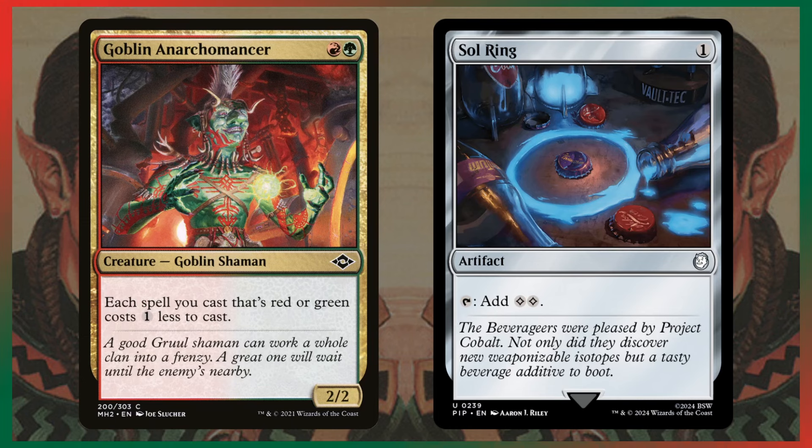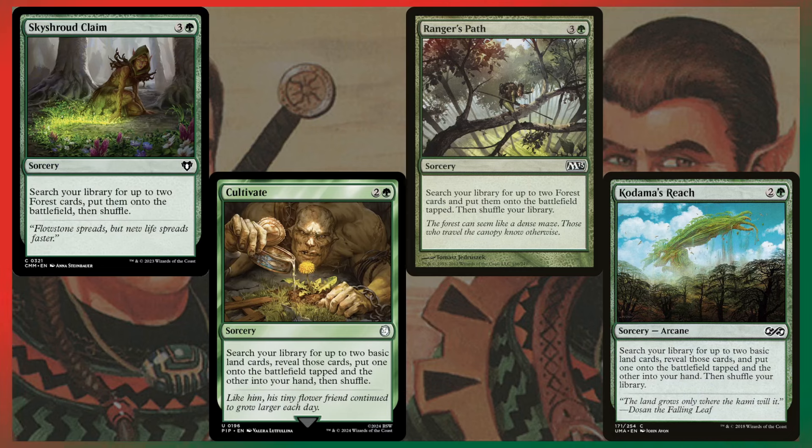Green ramp — we get to do the good stuff, really solid land ramp. Because we're in green and red, we get access to my favorite ramp spell: Goblin Archomancer. This card is insane — I've had it make more mana over the course of a game than a Sol Ring. Playing a Rampant Growth for one mana, a Fire Seek for one mana, your commander costing one cheaper — it's so busted. The two-mana and three- and four-mana green ramp spells are all great. The best ones are Sky Shroud Claim, Ranger's Path, Nature's Lore, and Three Visits because they can find forests. Far Reach can also find a Mountain, so you get your typed dual lands like Mountain-Forests for better color fixing.